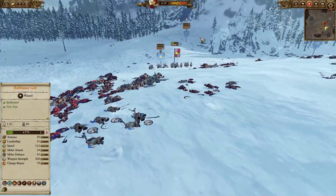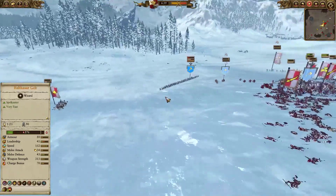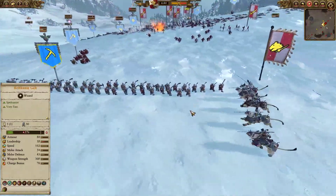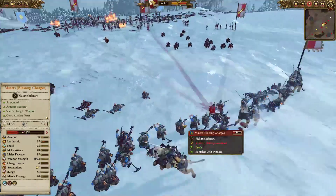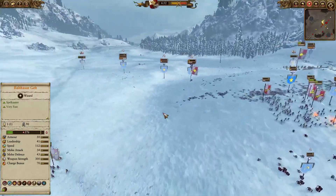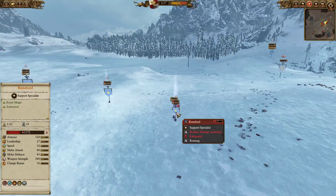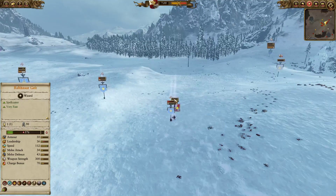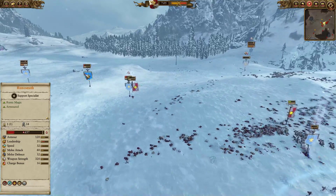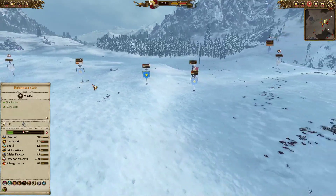These Demigryph Knights are just going to try to completely clean the back line. The Slayers are still in hot pursuit — I'm just going to keep running away. I'll get a charge on these miners and send some infantry to back them up. All I'm trying to do is keep off from these Dragon Slayers and clean up with the rest of my units. I sent Balthasar Gelt to clean up the Runelord, but even Balthasar is down to 500 hit points. The Runesmith has come back along with some Bugman's Rangers.